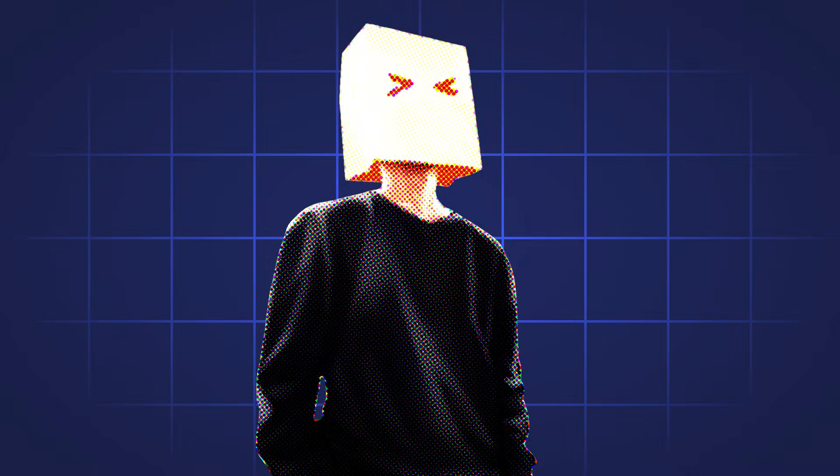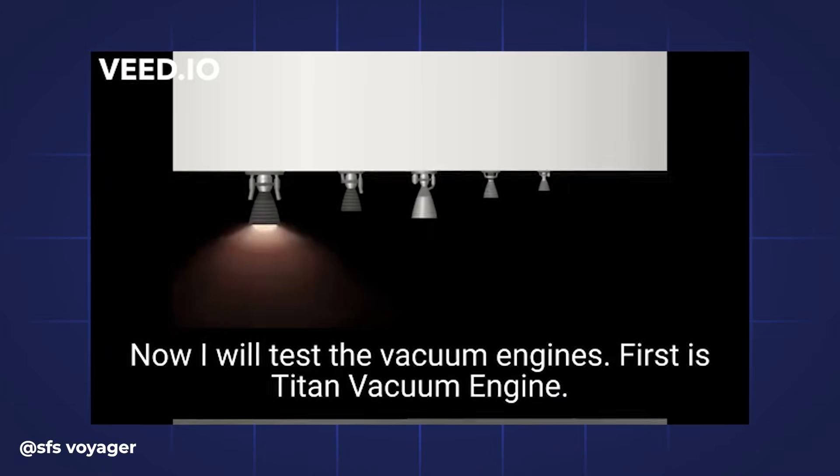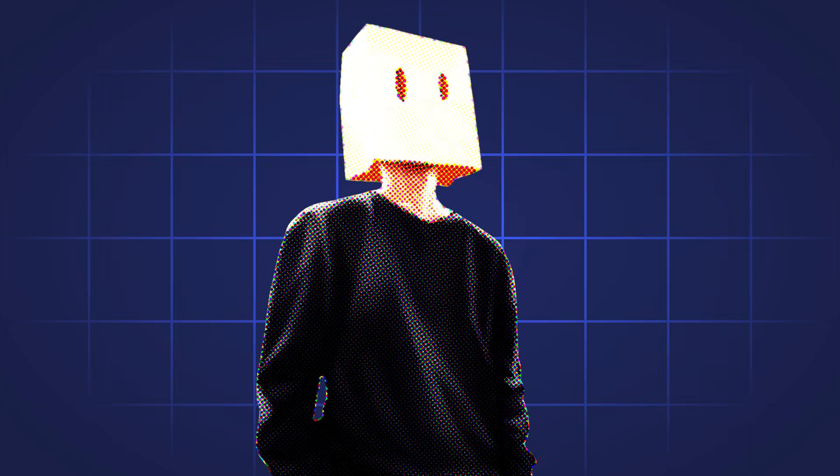And this isn't just skins. We're talking custom parts, textures and other stuff. That means rockets we've only seen on PC before, custom rocket parts like engines, are now playable on mobile.